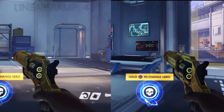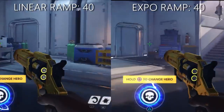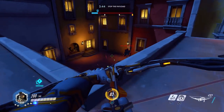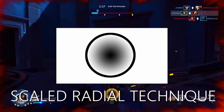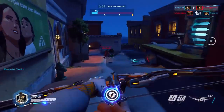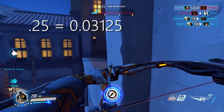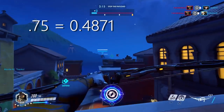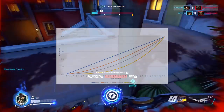Therefore, if you have a 50 sensitivity on your joystick, whether it's expo ramp or linear ramp, when the joystick is fully extended they are actually turning at the same speed. The difference is that they approach that speed very differently. Linear ramp uses your joystick's dead zone via scaled radial technique as raw input. Exponential ramp converts this — for example, a linear input of 0.25 maps to an exponential input of 0.03125, and 0.75 maps to 0.4871. Exponential ramp scales this value roughly by a power of 2.5, similar to what Call of Duty uses.